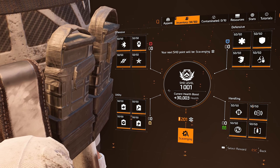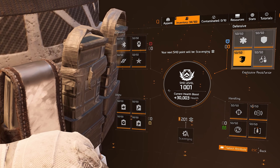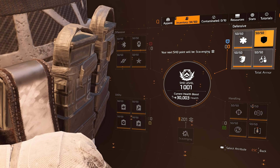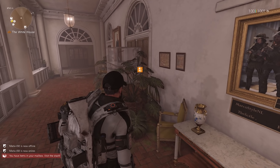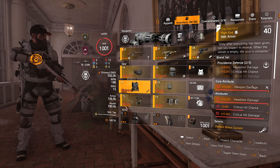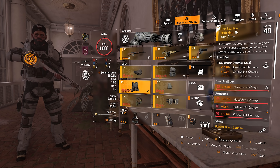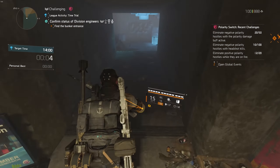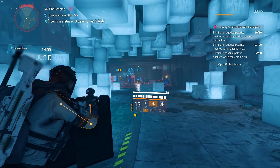A lot of these stats you can choose based on preference, but weapon damage and crit chance are important to prioritize, and same with total armor first in defensive. The watch gives a lot of extra stats — 10% crit chance is like one brand set of Siska, 20% headshot damage is bigger than any brand set bonus, and 20% critical hit damage is better than Providence 3-piece. The watch is actually pretty insane. I think it's a little too strong, but I don't think they expected us to hit rank 1000 this fast.